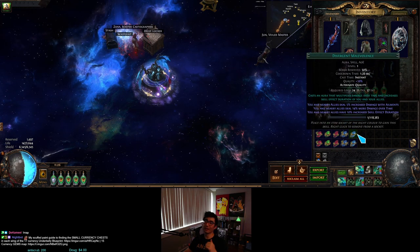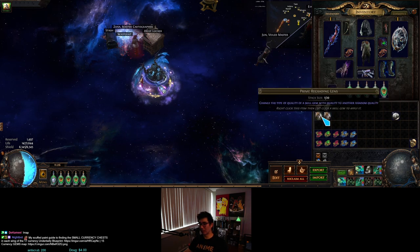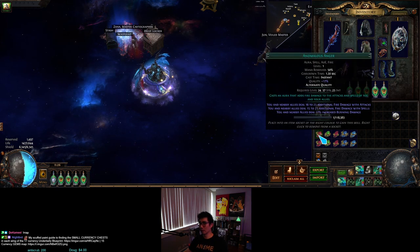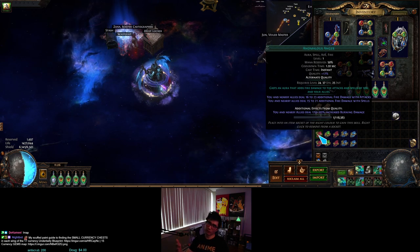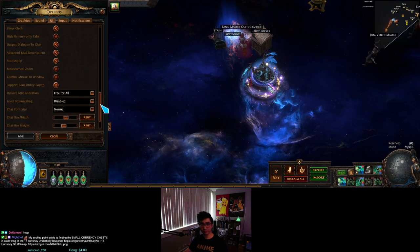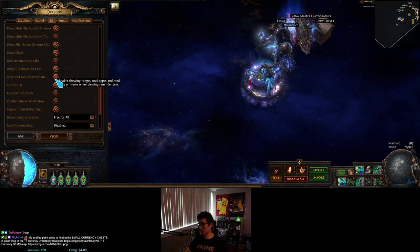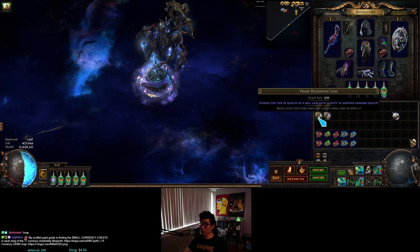I'm going for divergent Anger — we want the move speed quality. One thing to know: if you want to check which quality a gem currently has without memorizing names, hold Alt for the advanced tooltip. It says 'additional effect from quality' and tells you exactly what it does, so you don't accidentally use the lens on the wrong one. If you don't have advanced tooltips, go to Options → UI tab → scroll down to 'Advanced Mod Descriptions' and enable it.